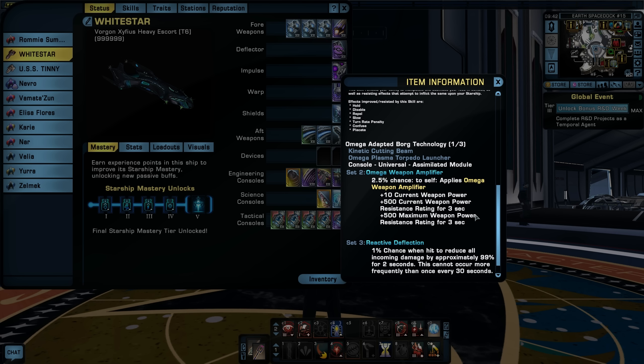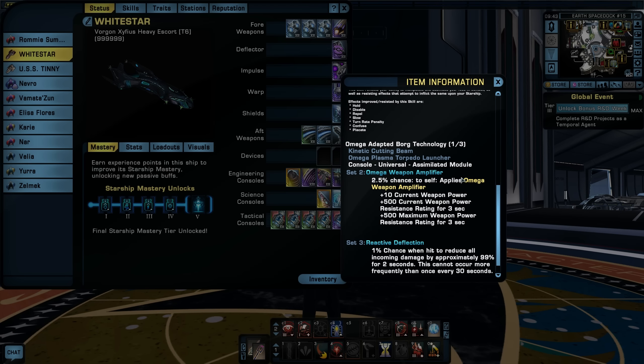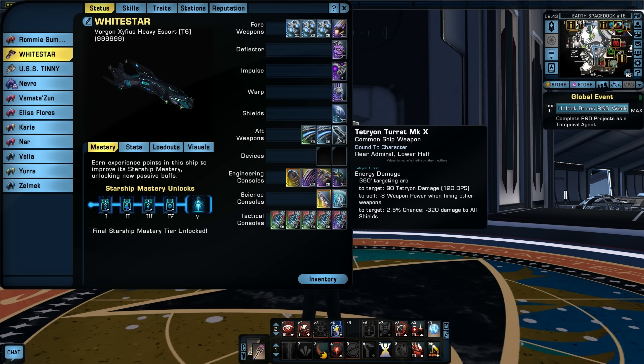The other reason I want this console is the two-piece bonus called the Omega Weapon Amplifier — a 2.5% chance to apply plus 10 current weapon power, plus 500 current weapon power resistance rating, and plus 500 maximum weapon power resistance rating. It happens more than you think and it helps add more damage. To trigger it, I need either the plasma torpedo launcher or the cutting beam — I'm going with the kinetic cutting beam in the rear because it's a 360-degree beam.